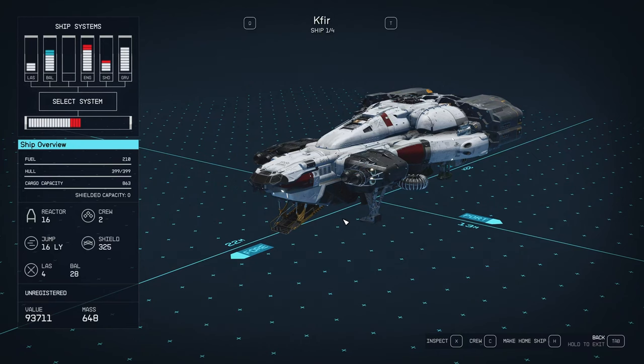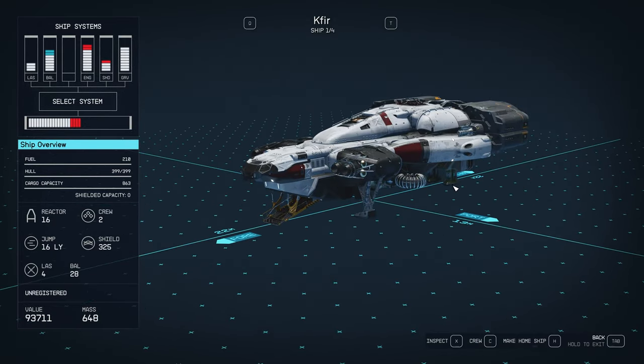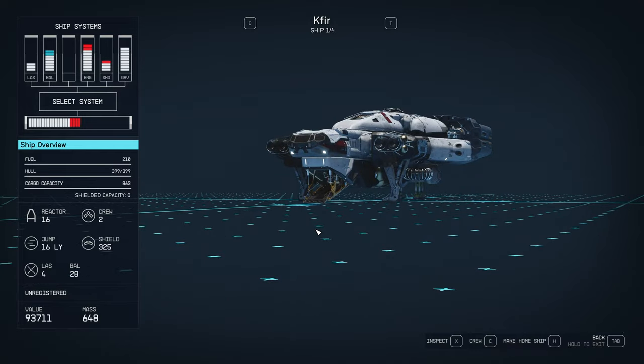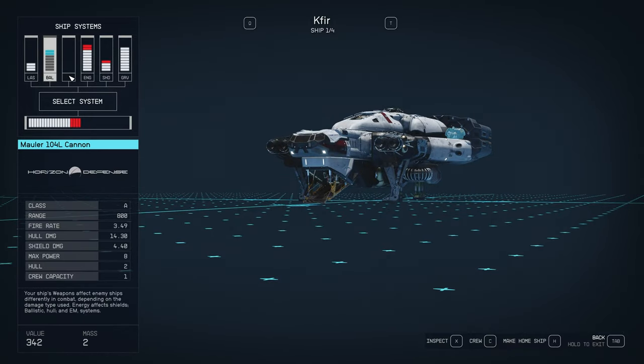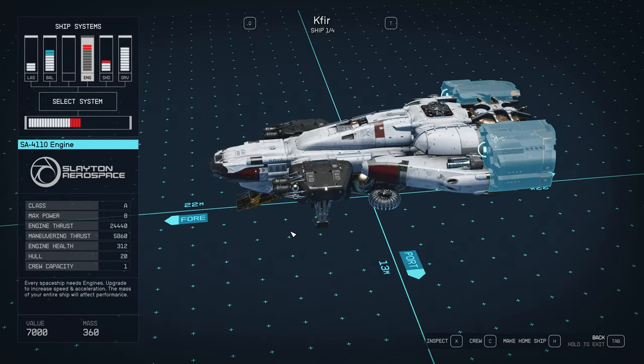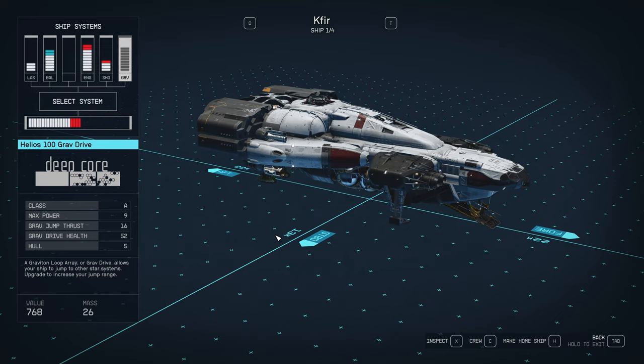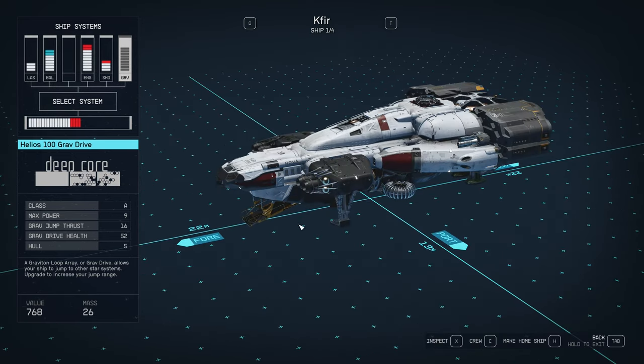Okay, never come across that before. So essentially I just picked the lock — it was an advanced lock — and there was nobody to kill at all. I just walked in and sat in the seat. As you can see, it's just an A class ship again, and just has laser weapons, no missiles. So it's probably not a ship you'd want to take, because you would want to have all three weapon slots filled. So we'll skip this one and see if we can get something better on the next run.